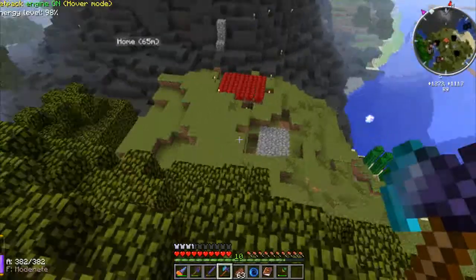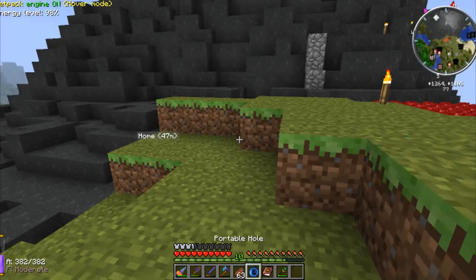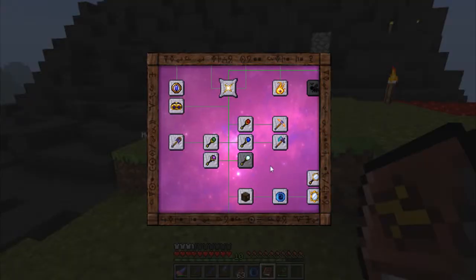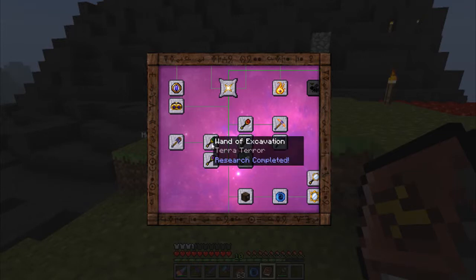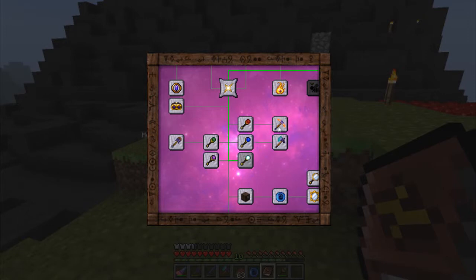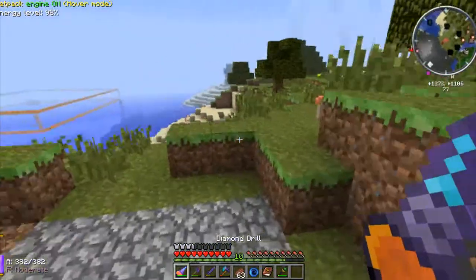The thing I'm holding at the moment is the Axe of the Stream. If you look in the Thaumonomicon, you can see that each wand has a tool associated with it. So you've got the Wand of Frost and the Axe of the Stream — they're both related to water. Wand of Excavation, Shovel of the Earth Mover — that makes sense. Wand of Fire, Pickaxe of the Core — I've not got that yet, and I probably won't because my drill's a bit better.